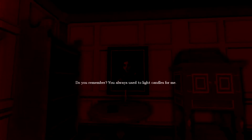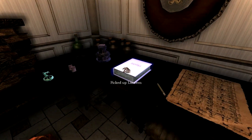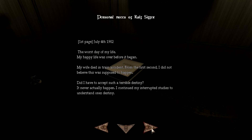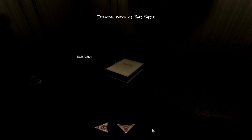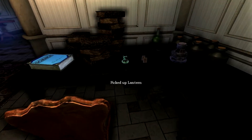Do you remember? You always used to light candles for me. Let me go then - for you, just a few more and we'll be together again. This is my very important top secret note. Avoid really long reading, skip the last page. I know of six nuclear fuel rods in the village - you only need four to successfully charge the machine. The rod locations are: one in the medical center, one on the guard rooftops, two in the old haunted house, one in Johnson's house. There's no need to get all six. The main objectives are the fake key and burglar.